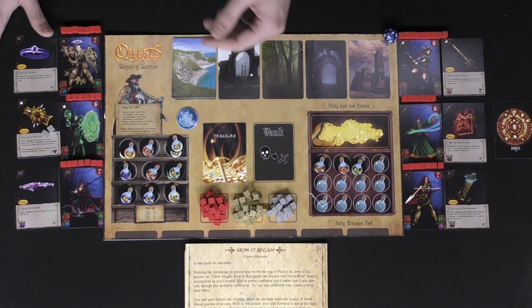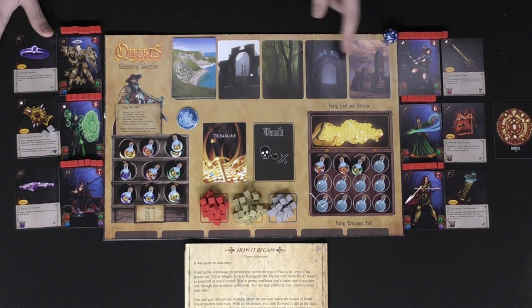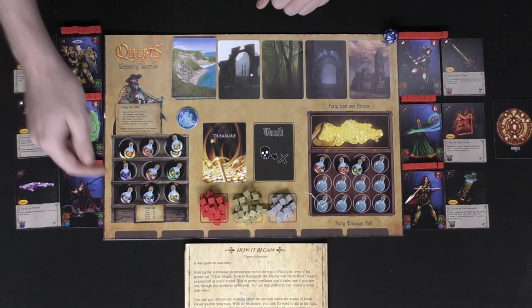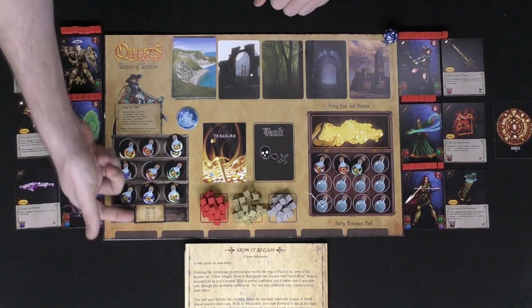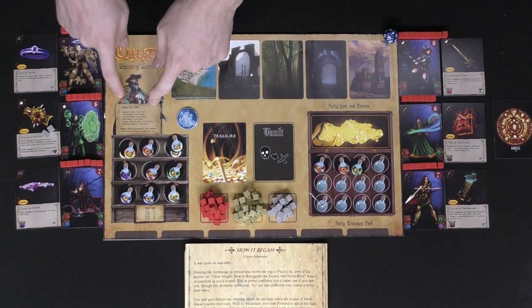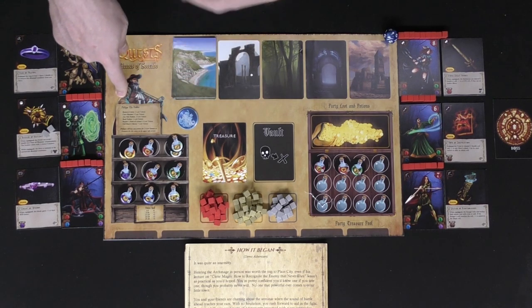The board is going to tell you when you discard or vault a card. The different locations you're going to come across and the starting one I have set up for the deck. Additional party treasure pools where you'll be placing down your party stuff. These are what your potions can do based on what you roll. And over here is the peddler — he's basically a merchant that you're going to come across throughout the game, allowing you to buy and sell stuff.